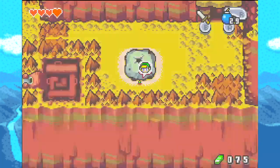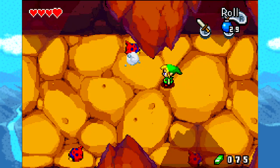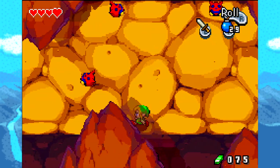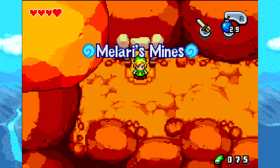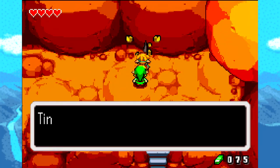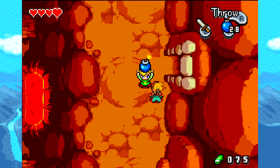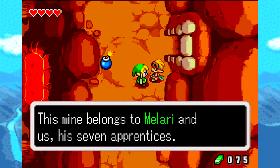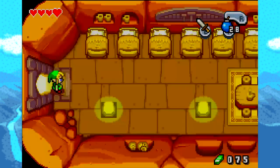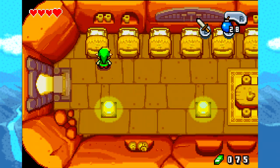Alright, we need to go here. I'm just going to ignore you guys because you're no threat to me, at least not yet. Here we are in Melari's Mine! So this is the place we need to go to in order to find Melari. The miners say: Tingle on, tingle on, dig down, dig around, dig the ground for iron. This mine belongs to Melari and us seven apprentices. Did you tingle on all this long way to get your sword repaired? Boss is down on the lowest level. These guys kind of remind me of the seven dwarves in Snow White — seven apprentices and stuff like that.